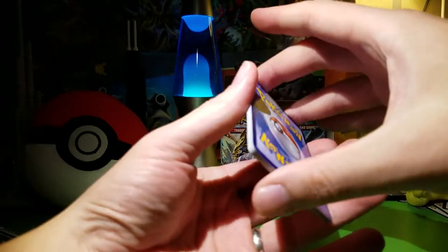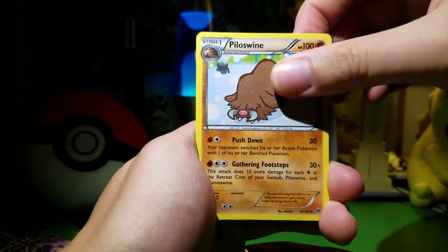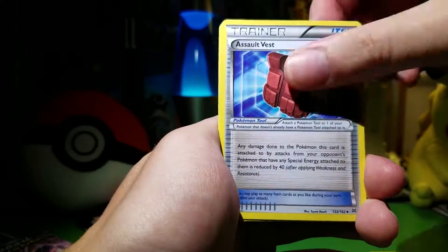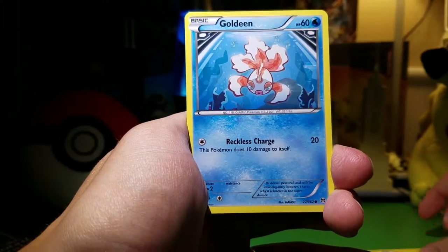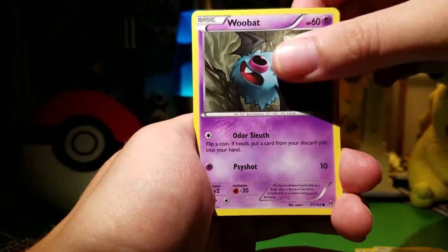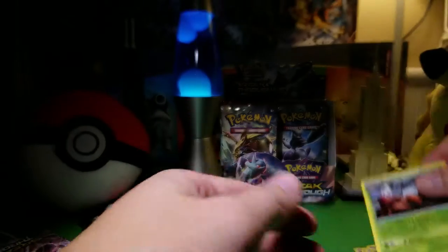Three to the front. We've got a Piloswine, Braxen, Assault Vest, Scatterbug, Teddiursa, Goldeen, Wubat, Axew, Dedene Reverse, and Parasect.